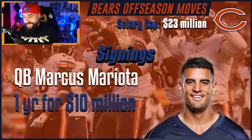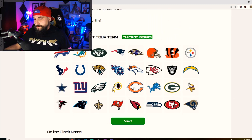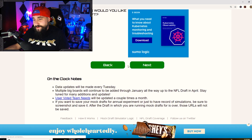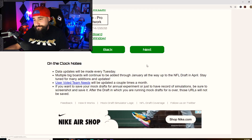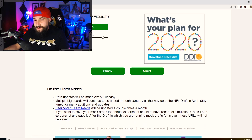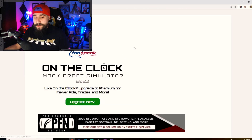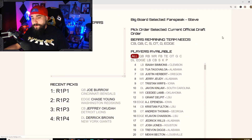Most of the roster-building is gonna have to come through the draft, just because they're so limited on cap and also limited on draft capital, so it's gonna be tough. They've got holes on the offensive line, tight end hasn't produced a lot, and you still want to address the secondary — their defense was alright last year but could be better.